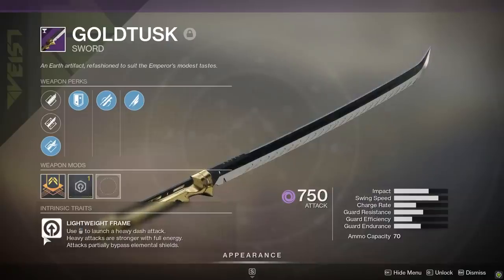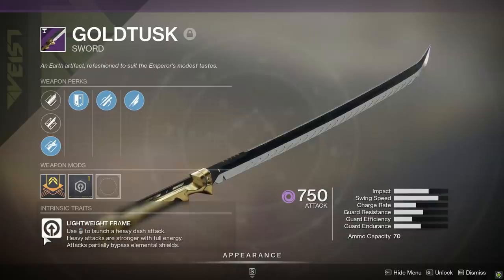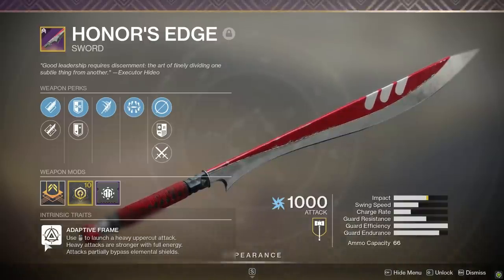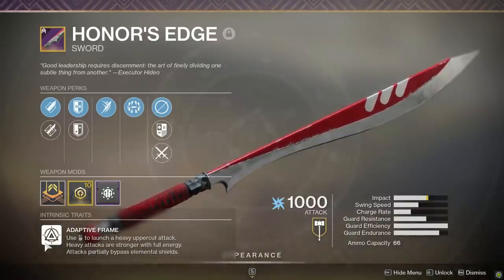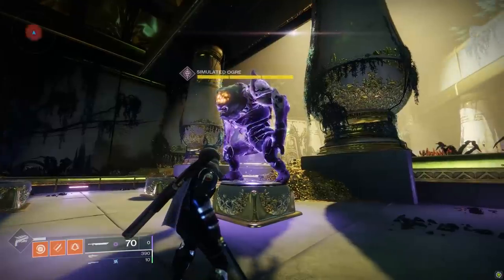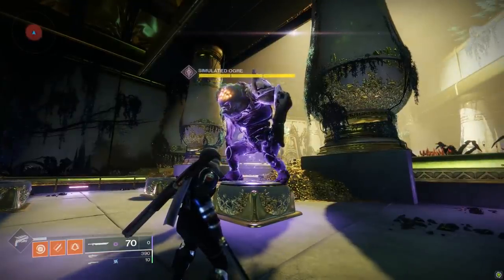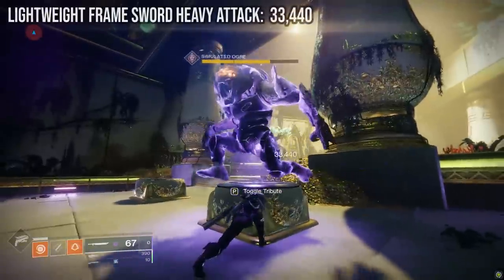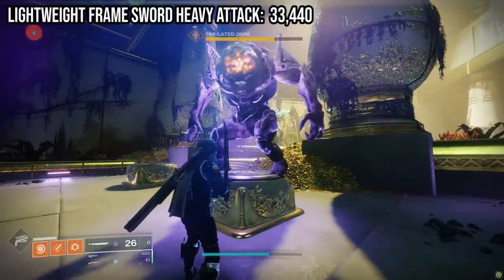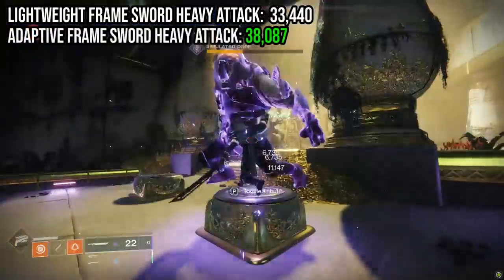The two lightweight frame swords both come with 60 impact, which is the base default across all adaptive frames. A lightweight and adaptive frame sword both deliver the same damage with a light attack, but with a heavy attack, the adaptive frame at full charge does hit harder. A full charge heavy attack on an adaptive sword delivers one base damage number then four smaller hit numbers.